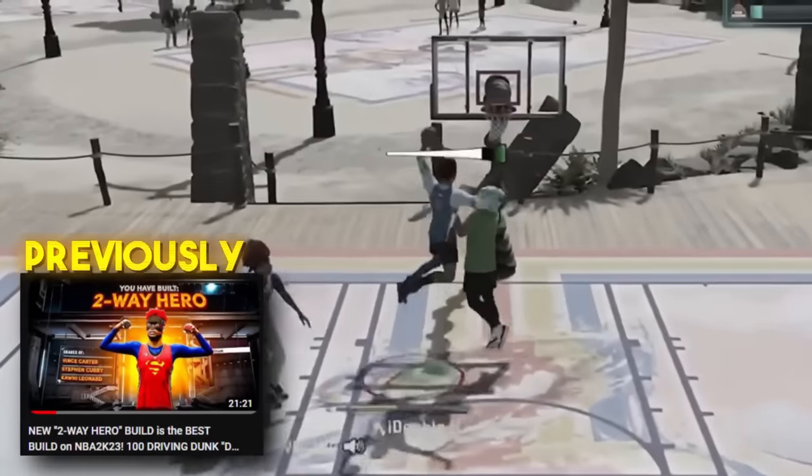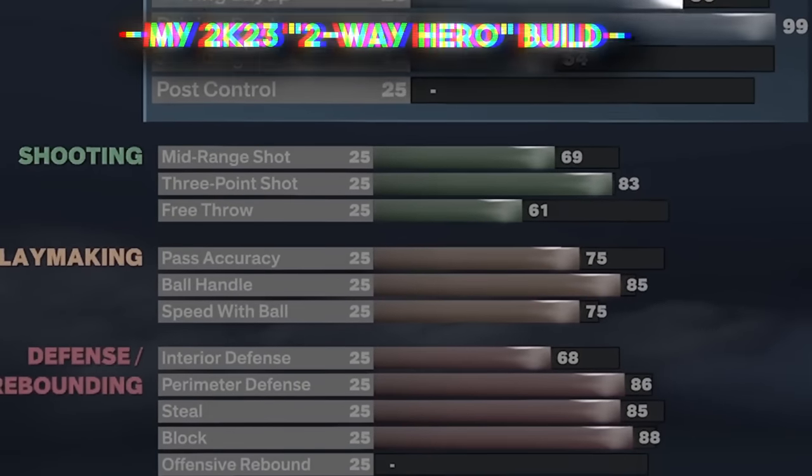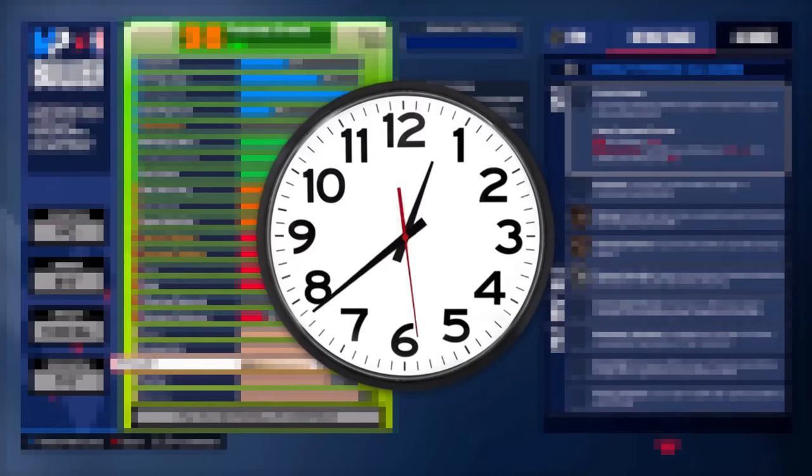Last year, I introduced my two-way hero ISO build — a build with a 99 driving dunk that could also do just about everything else. But if you try making that build this year, it just doesn't work. So I spent hours upon hours cooking up and labbing in the builder to try to recreate the two-way hero build.